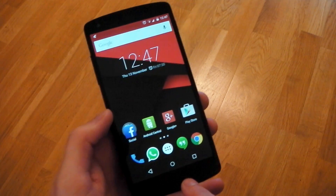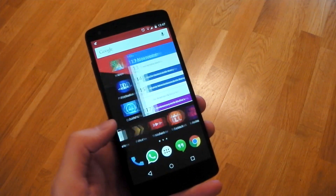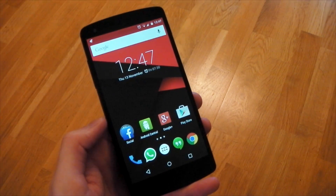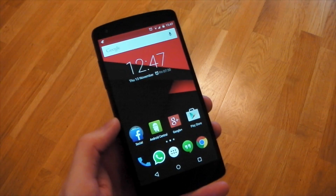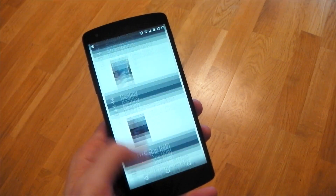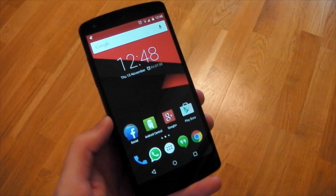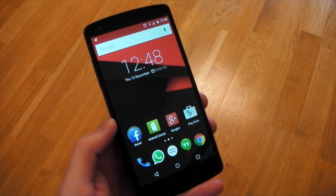That's a quick look at the factory image for Android 5.0 on the Nexus 5. I've been really impressed with it — it's very fast and very smooth, and I'm really enjoying the experience. I love the material design; I just want more apps to actually support that design. It is noticeably faster than the previous developer preview, so that's a really good thing. Hope you guys enjoyed it — let me know if you want to see anything else.